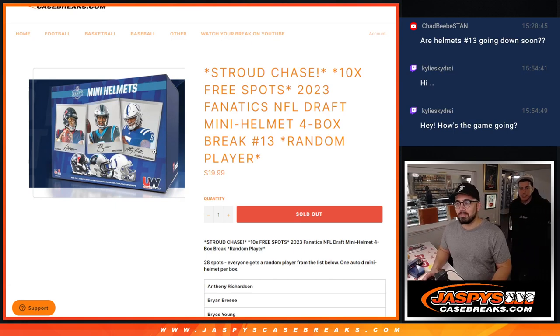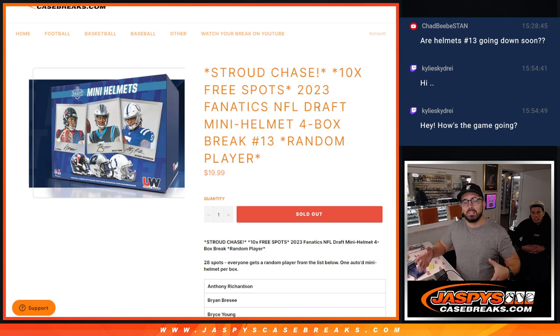Hey everyone, Christopher here from JaspysCaseBreaks.com. I've got Michael in the background showing me the tricks of the trade. And we have 10 free spot giveaways for the 2023 Fanatics NFL Draft Mini Helmet for Box Break No. 13 Random Players. Basically, 10 of you are going to get extra spots, and there's a total of 28 spots where everybody's going to be assigned a random player from the list below.